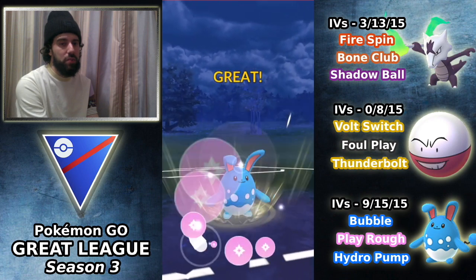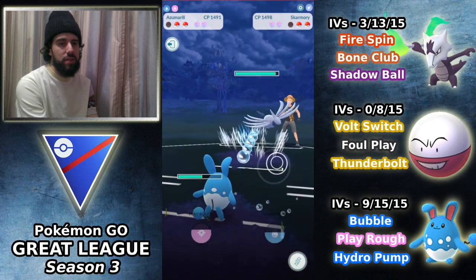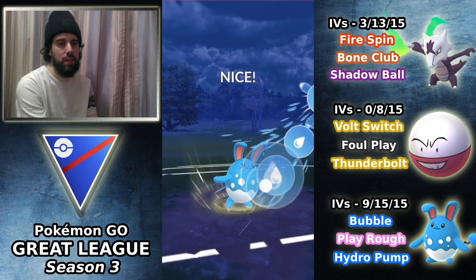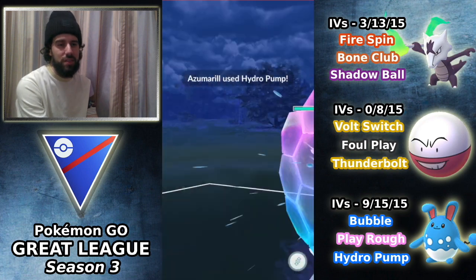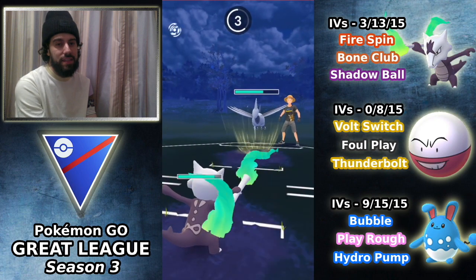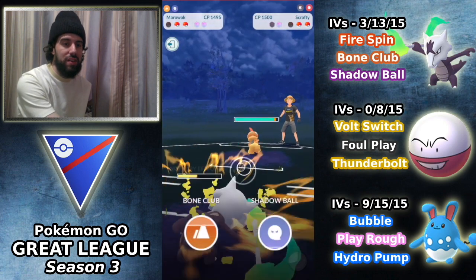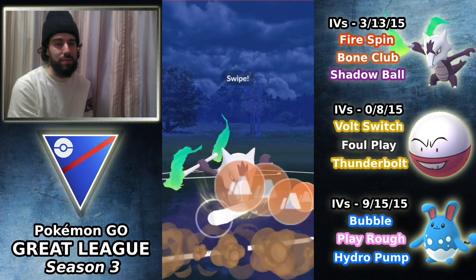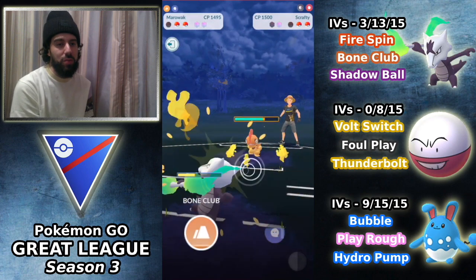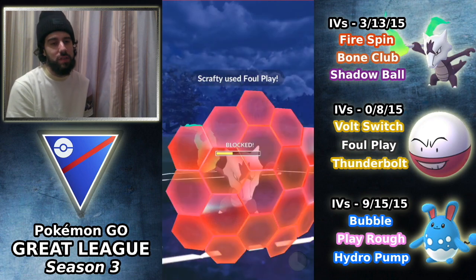Fortunately we do have our own Azumarill to come in with, and I throw Play Rough — it KOs the opposing Azumarill. Opponent comes back in with Skarmory, and I look to throw Hydro Pump. I would expect a shield — they do shield — and come back in with Marowak. I have to take a Sky Attack, which still does quite a bit of damage. Opponent switches to Scrafty — this is a horrible position for us. Marowak literally cannot do anything here and the Foul Plays are going to hurt. I shield the Foul Play.